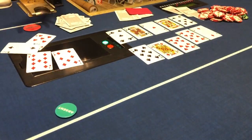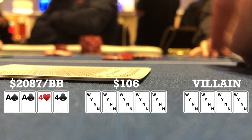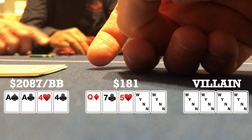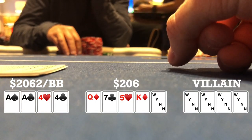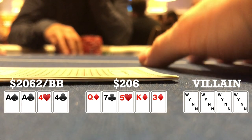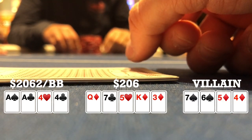I look down at ace-ace-four-four single suited to the ace in the big blind. Under the gun opens to 15, five callers, I call — seven ways to a flop. Flop comes queen-seven-five rainbow; I check, the original raiser bets 25, two callers, I call. Turn brings king of diamonds, adding a backdoor flush draw; action checks through. River brings three of diamonds; it checks through again. Small blind shows seven-six-five-four double suited with the flush and takes it down.